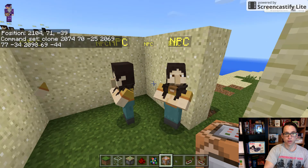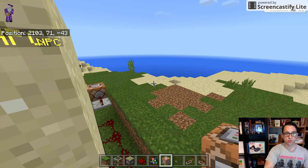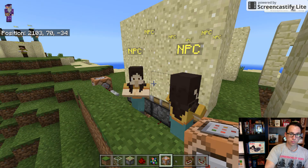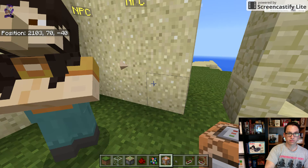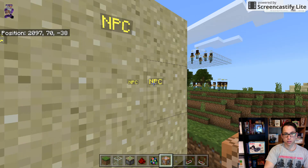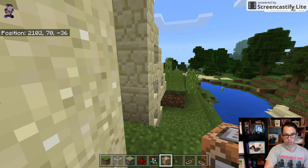What was interesting was when I cloned it, many of these NPCs actually spawned in the wall. It looks like some of them have actually come out of the wall, which is pretty interesting. Some of them are still in there — I don't know how they were able to get out of there.